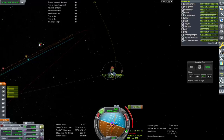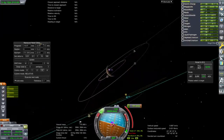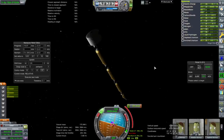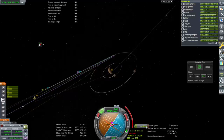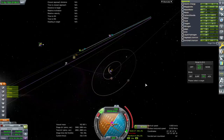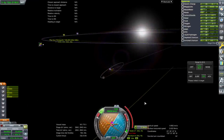This maneuver is no longer sensible. It looks like we're a bit off on our plot. Okay, 206 will be good, hopefully. Let's continue burning. Kill rotation and let's see what's going on now — we're doing it a little bit early; I probably should have changed the time on the node as I was adjusting it. Oh, there it comes. Orange line. Okay, I'll just do the rest with RCS.